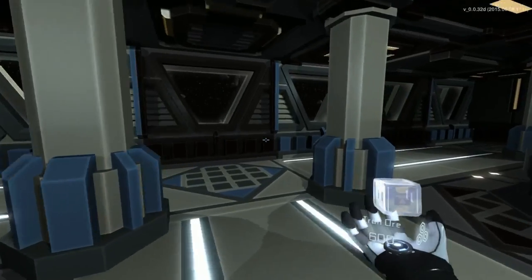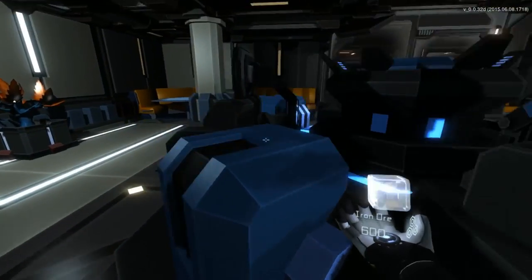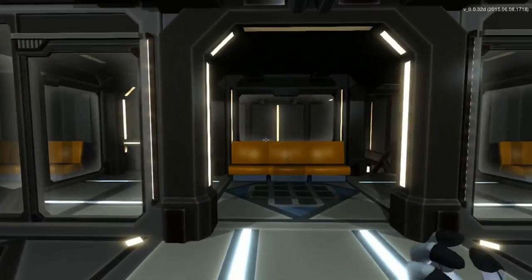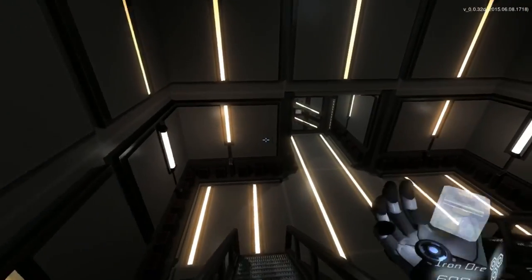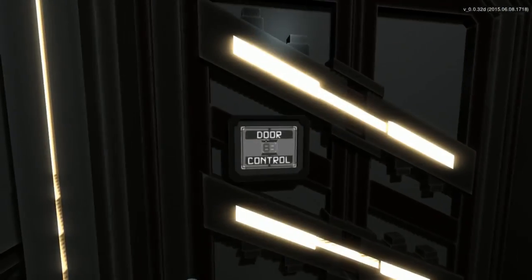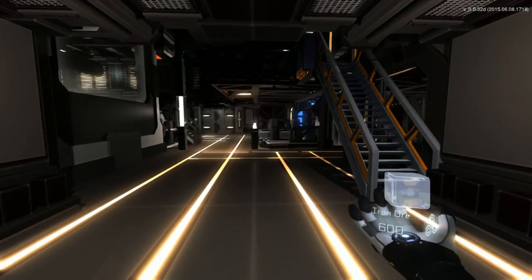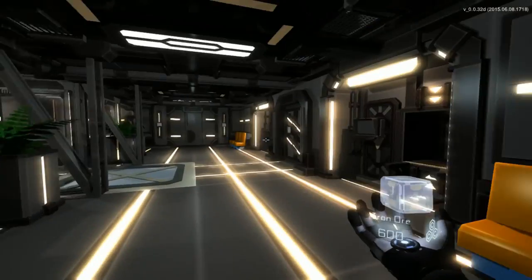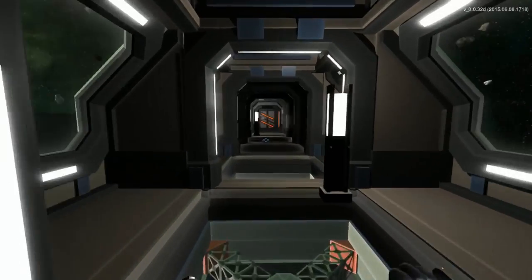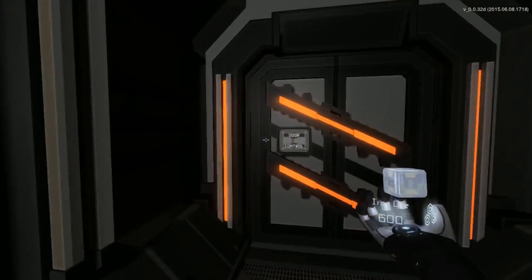Wait, why am I getting water? I didn't ask for water. I think I finally found the control place. Oh yeah — oh my god, it's got solar panels with an amazing reflection on it! Just calling a reflection amazing because we're not used to having them — we've been deprived of reflections. Okay, so apparently I have a bunch of water now which I did not ask for.